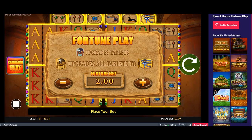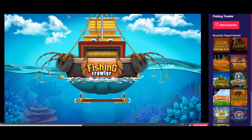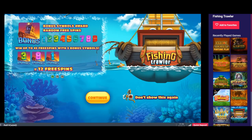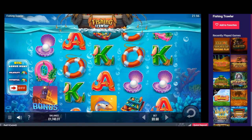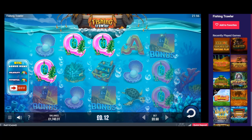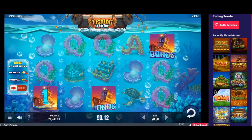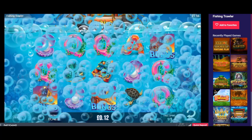Next up, the fishing trawler one. You can choose to play on a higher volatility, and I played on that for quite a while — I didn't even get close to a bonus, literally didn't get two bonuses nearly the whole time I was playing it. So I switched it down to standard. Like I said, this cost about £80.